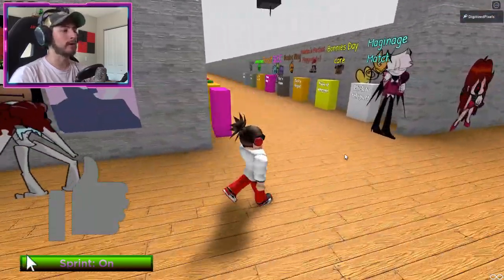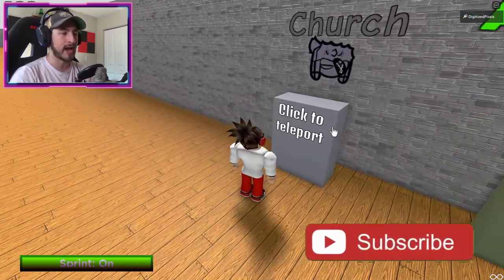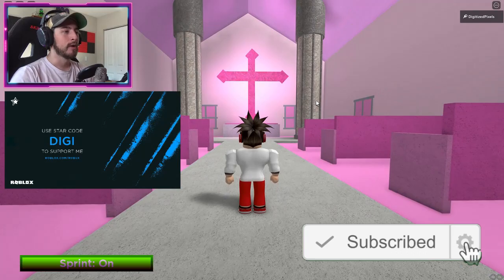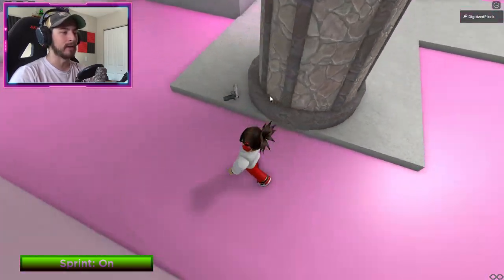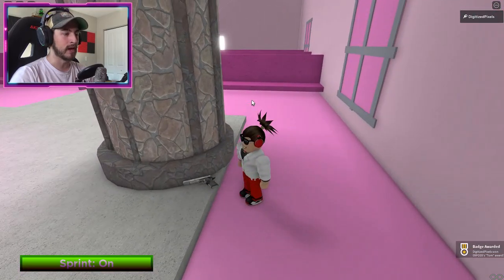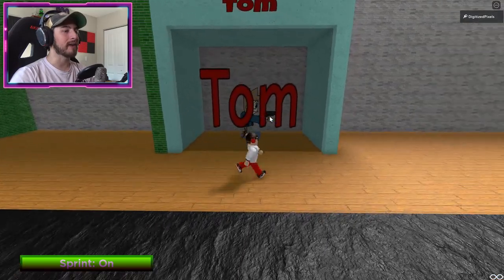Head over here to the church — we're going to church, guys. Click the teleport or tap on your screen. Once you're looking at the front, head over to the left side of the pillar and there's going to be a pew. Bump into it and now you've got Tom!